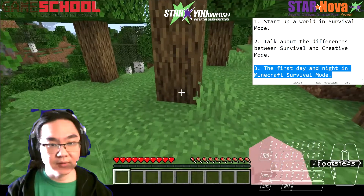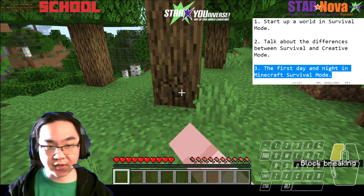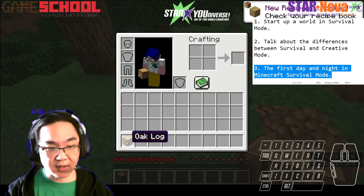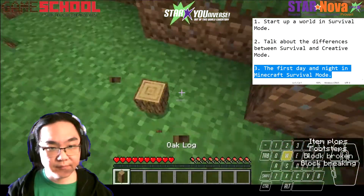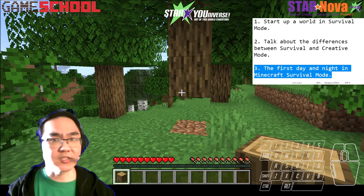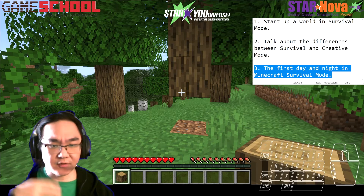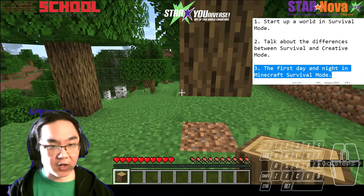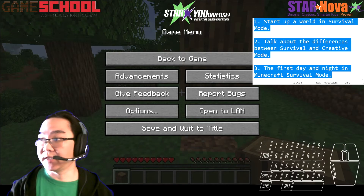As an example, if I walk up to this tree and hold down the left click button, eventually a block will drop. If I walk up and pick that up, I now have that oak log. Now that I own an oak log I can put it down and use it to build. My main goals in survival mode are: I need to get food so I can keep myself healthy, and I need to get items so that I can build and create better blocks.